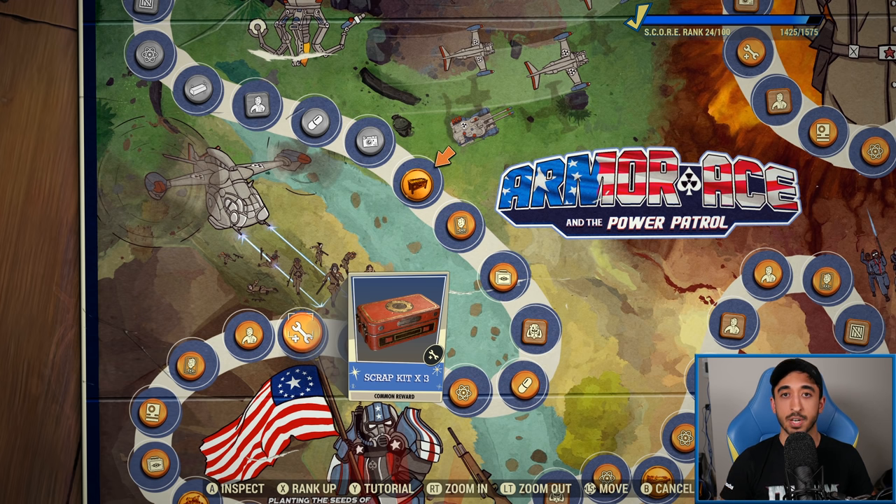Scrap kits are also really good. I love being able to quickly scrap all my junk without worrying about it. You can keep going back to your camp to scrap and manage your carry weight, but sometimes I just like to go on long adventures and I don't want to go back to camp. Having a scrap kit to pop means all my junk goes straight back to my stash — I absolutely love that.